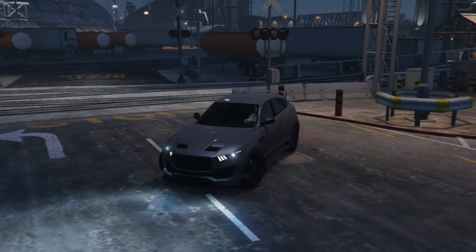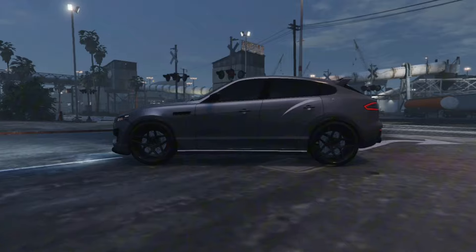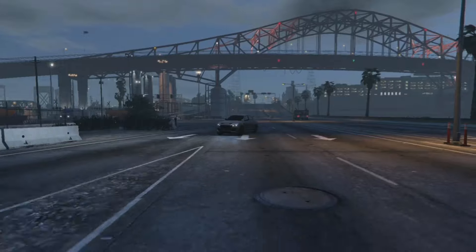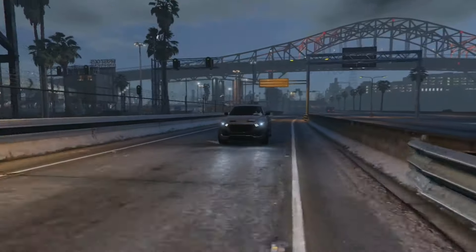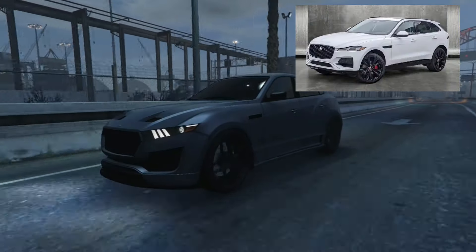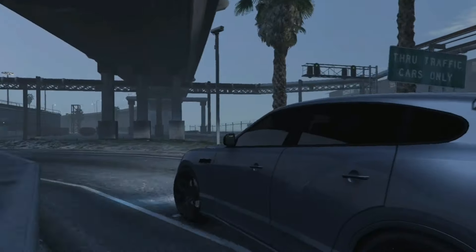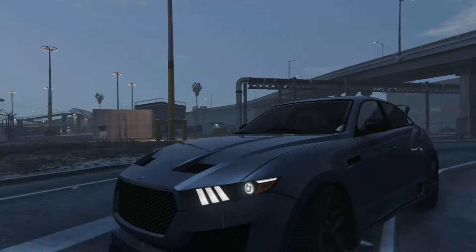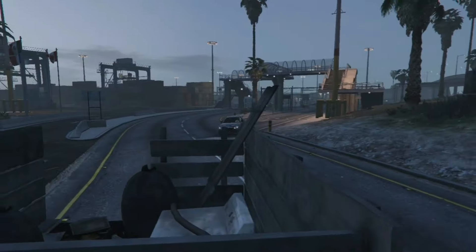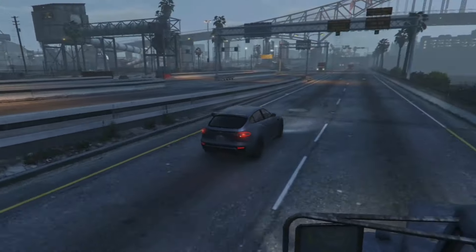Next up, I got the Lampadati Novak — one of the underrated cars in GTA 5 Online. The Novak is a high-end SUV added to the game as part of the Diamond Casino update. This car is based on the Maserati Levante, but honestly it does look like it's based on the Jaguar F-Pace. I really like this car — I did include it in my top 10 Mafia cars, link in the description below. The Novak is a four-wheel drive car, which means it's got pretty good handling on asphalt or off-road. Top speed doesn't disappoint either — it can touch 126 miles per hour. Not bad for an SUV.